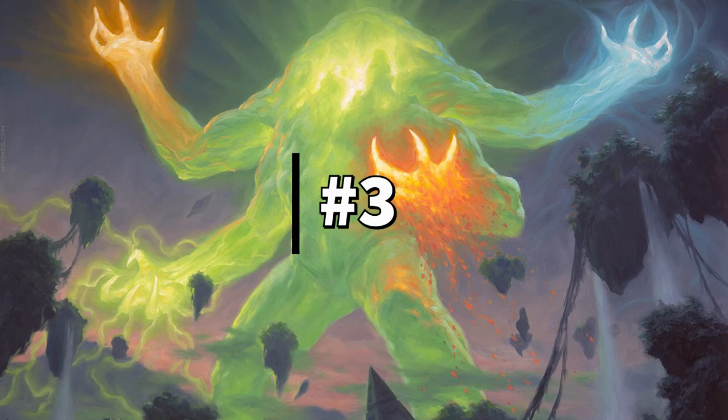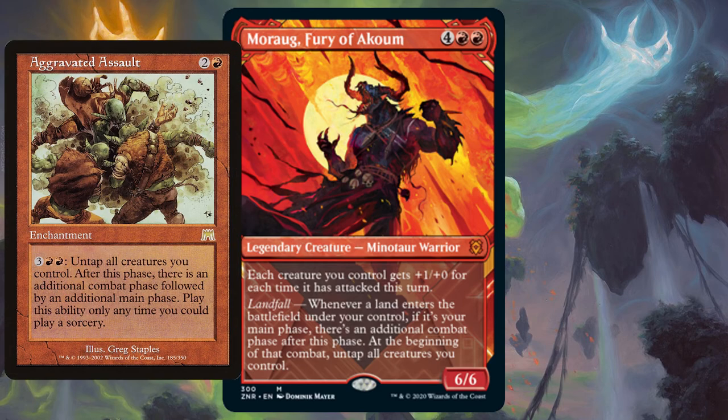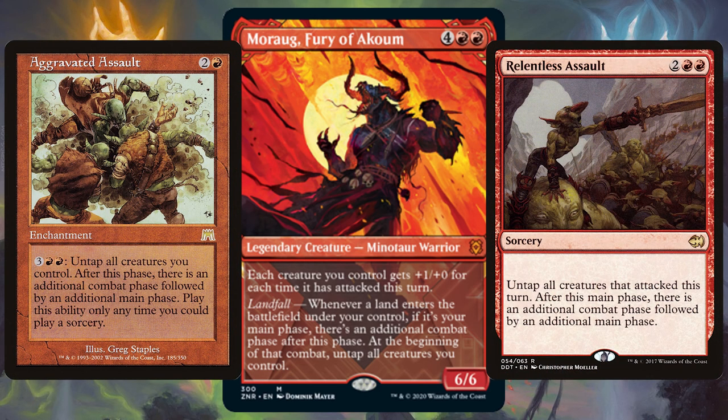For the 3rd best Zendikar Rising commander we have Moraug, Fury of Akoum — the landfall-loving Minotaur warrior who loves extra combat phases. Instantly I want to add cards like Aggravated Assault and Relentless Assault: main phase, combat phase, another one — and again. If you've got the mana and Aggravated Assault you can have so many extra phases and more likely win the game.